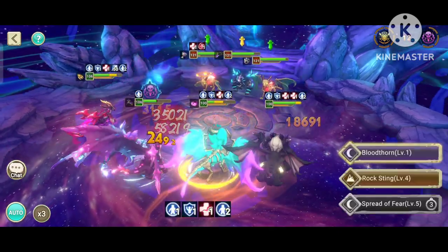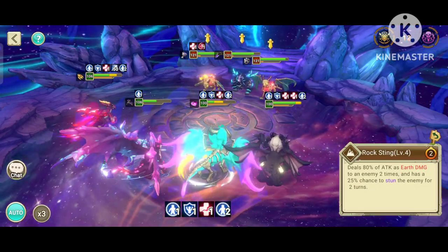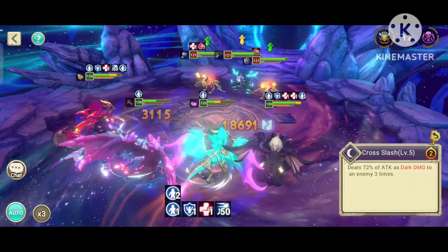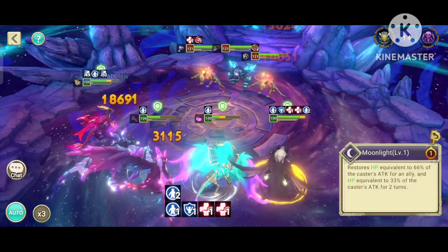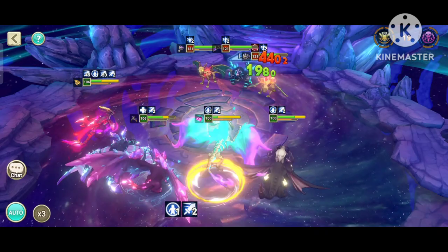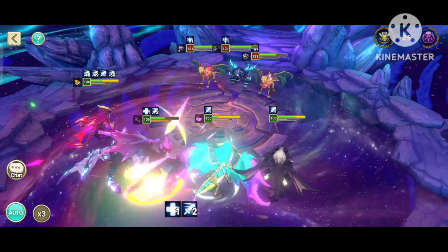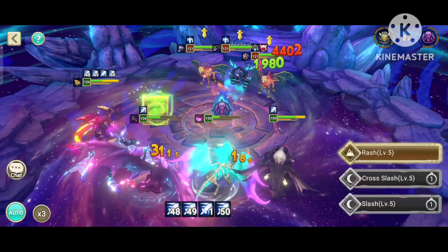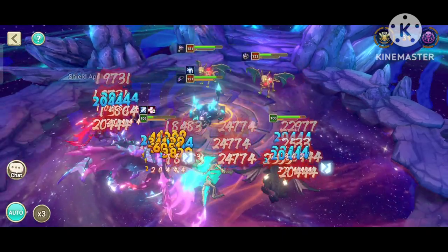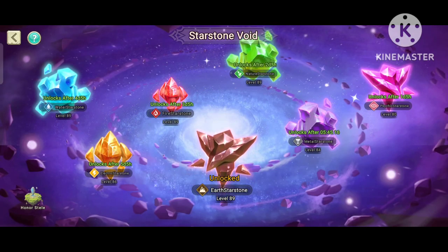The second skill is 80% of attack as earth damage to an enemy two times, with a 25% chance to stun the enemy for two turns. Since Bone isn't stunned anymore, let's go — boom boom boom. Crystallization. Platform is basically not needed. These are the best skills for him.